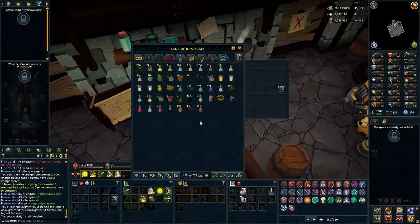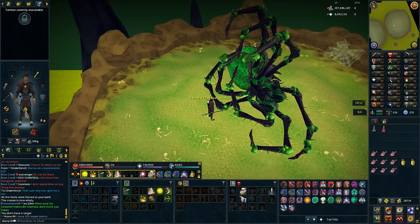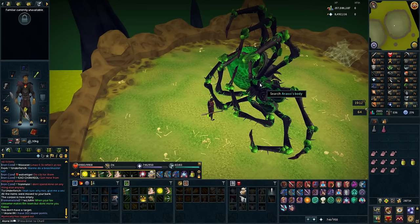I just looted two uncut onyxes from Araxor on my third kill, and unfortunately I pressed away because I'm a bit stupid sometimes. But anyways, we did actually get 300 Reaper points on that assignment - on point even. So now I can actually get a Reaper necklace, which is really cool. And the fact that I did get two uncut onyxes is pretty good because I need one of those to make the Reaper necklace. Let's make the necklace.